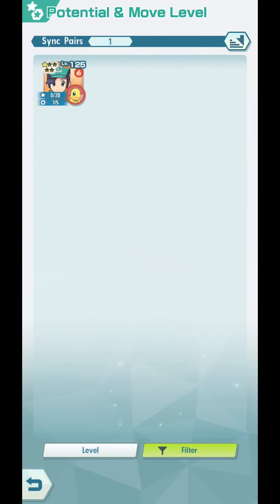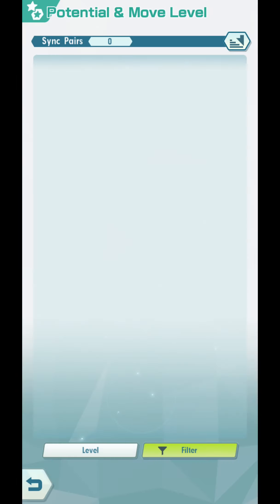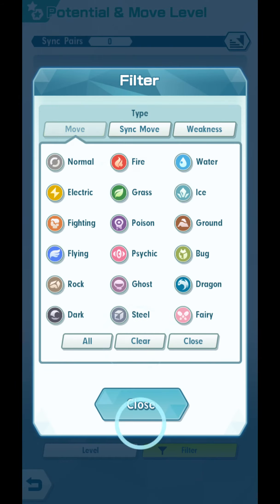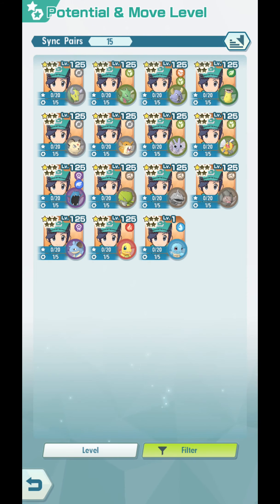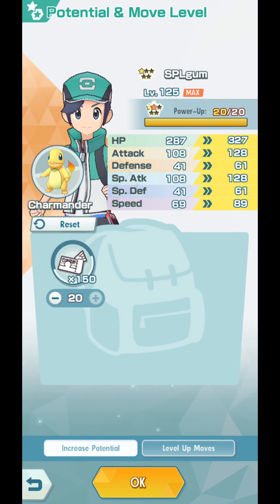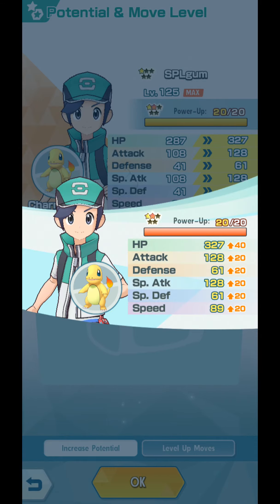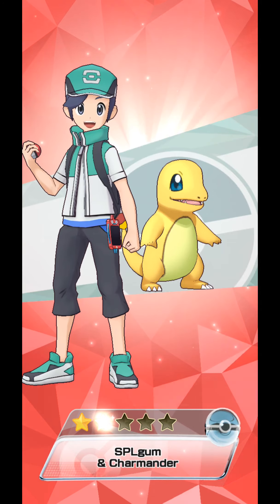I'm going to switch to my 1-stars. Hello Charmander. Wait a minute — there's a move, let's just clear that. Oh, they're all still at 1-star. Anyway, this is going to change. I'm going to make my Charmander my first — well, not really the first one — but my Eggmon to become a 2-star sync pair. There's a slight increase in stats; for most stats it's plus 20, and for HP it's plus 40. Here we go. Yay!